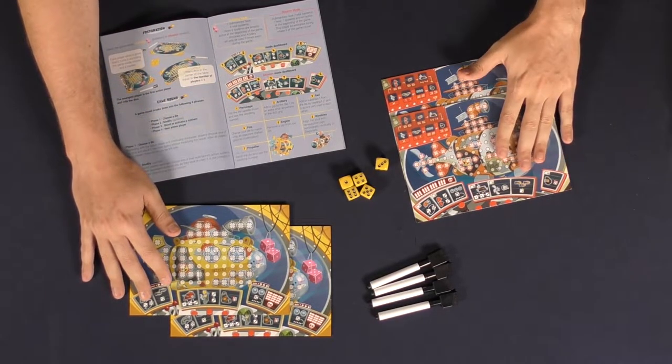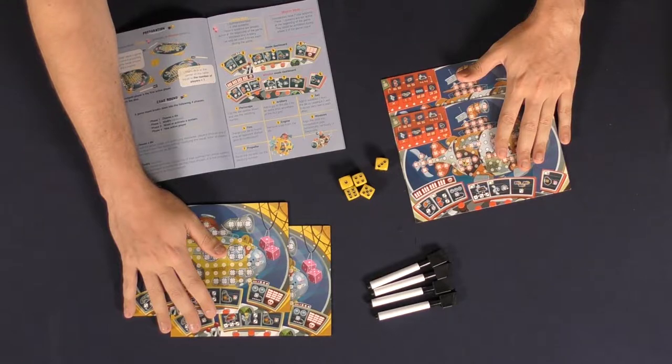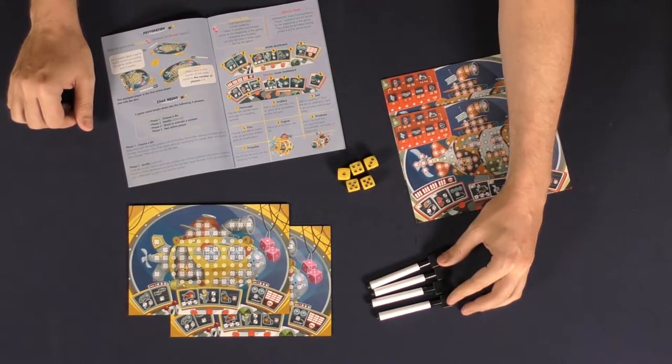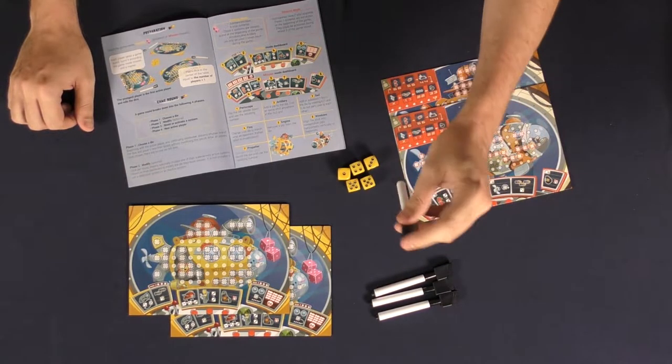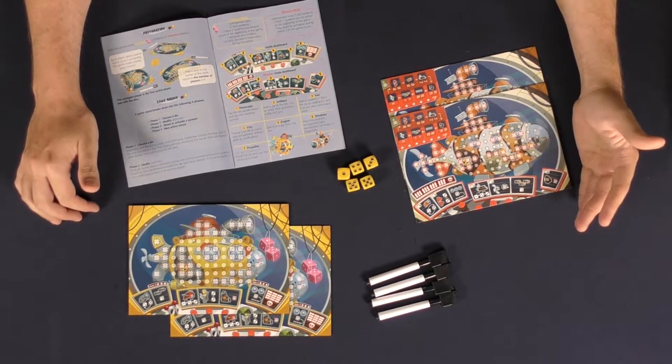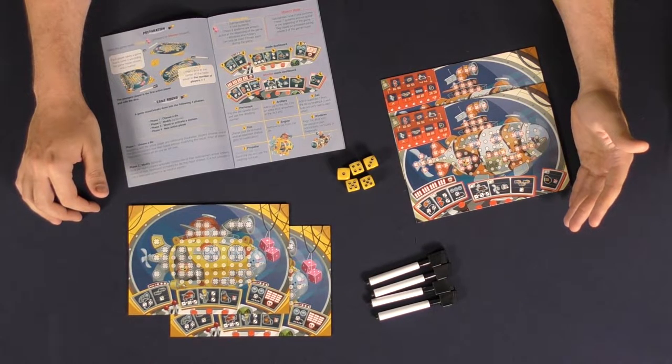The four player boards have an advanced variant and the normal variant on each side, and you're going to get five dice. The last thing you'll get are dry erase markers that include a little erasable tip here for whenever you're finished with the game. To begin, all you'll need to do is select the number of players and the mode you're playing.